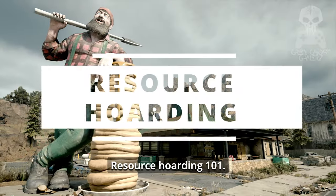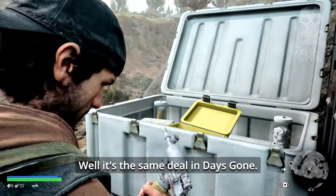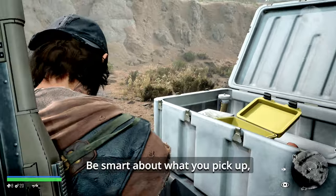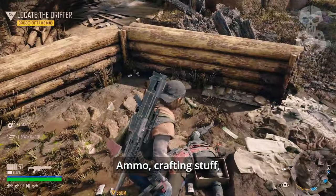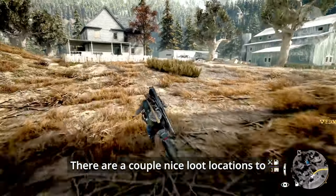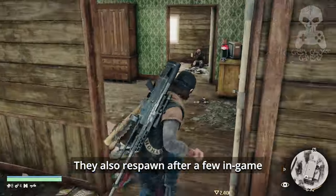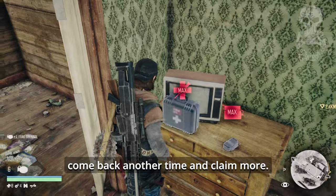Resource hoarding 101. You know how in the apocalypse everything's scarce? Well, it's the same deal in Days Gone. Be smart about what you pick up, at least in the first hours. Ammo, crafting stuff — those are your lifelines. There are a couple nice loot locations to stock up on supplies; they also respawn after a few in-game sleep cycles. But we're in a hurry, so you can come back another time and claim more.